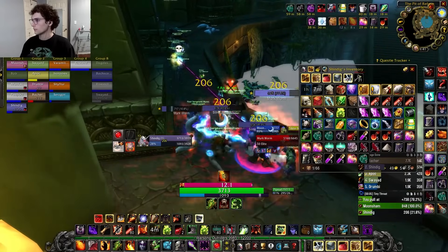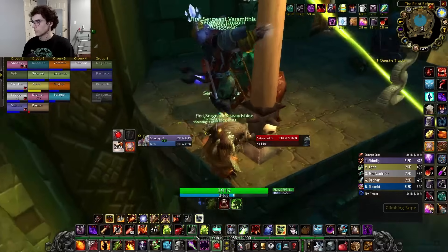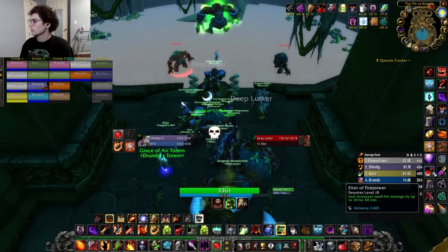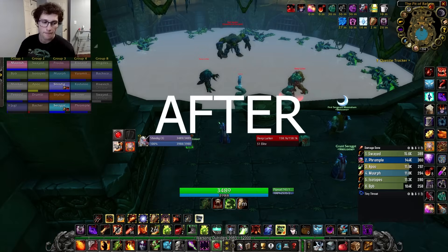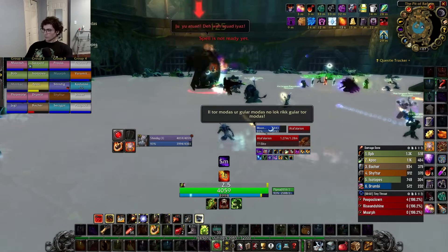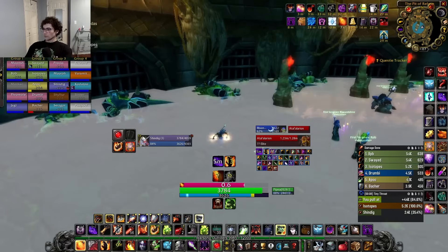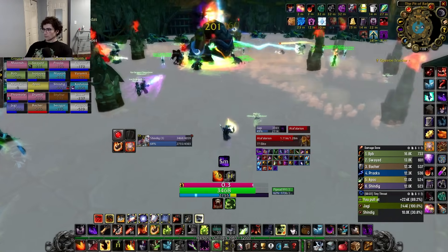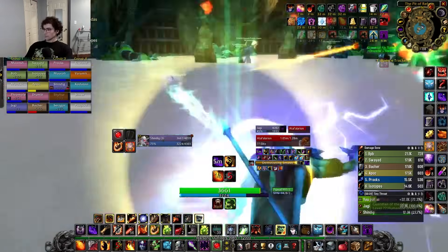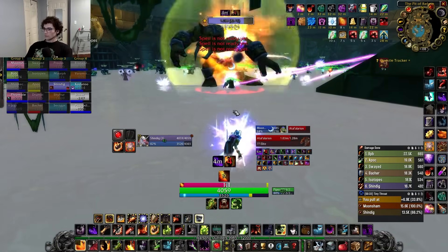The first boss you'll come up against is Tall Alarion. Before engaging, you'll want to clear the trash around the perimeter of the room, take the rope to the upper level, and activate the 6 statues overlooking the arena. Doing so debuffs the boss, which you can see when it no longer has its green glow. The boss has two mechanics: the first is Pillars of Might, which spawns statues around the room that increase the boss's damage by 5% for each active pillar. The second is Demolishing Smash, a raid-wide AoE hit that knocks you back. Standing in front of the pillars while hit destroys these statues, so have your raid position accordingly to remove them from the fight.